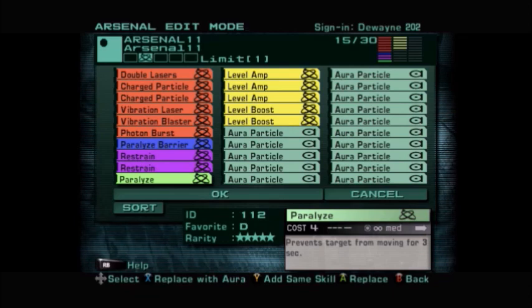We also have a backup skill called Restraint. Restraint is a four-cost skill, unlimited use — it reduces your target's level by one, with a penalty of one level to yourself. If you combo this with Level Boost: get to level 10, use one Level Boost to reach level 20, then use your other Level Boost to reach level 40. Your opponent will typically be around level 10 to 12, so you can keep hitting them with Restraint over and over, reducing their level down to zero so they can't do anything.